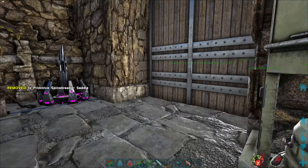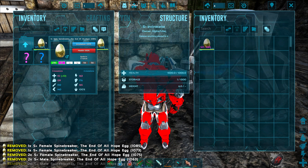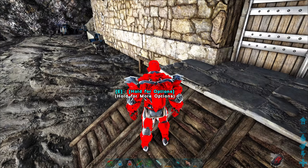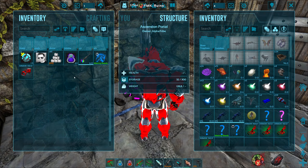These saddles are good because you actually get silica pearls from them — I believe they cost silica pearls. Not that we don't have enough, but anyway. We forgot to incinerate the other eggs! Got to be careful that we don't over-put them in, because it will delete whatever you put in this inventory.